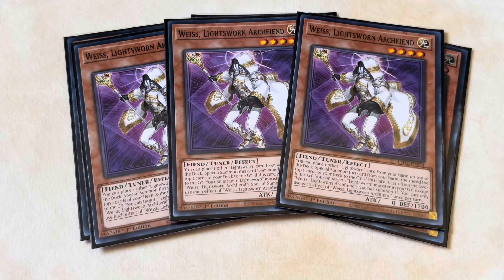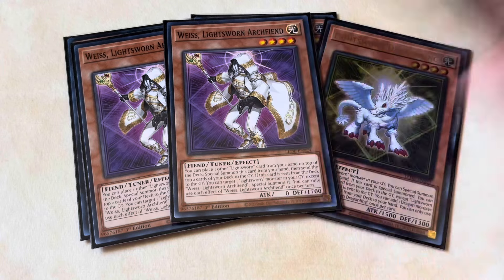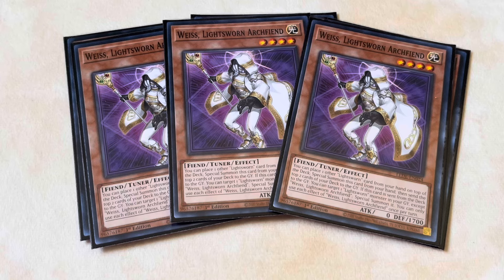To accompany the three Lightsworn Dragon Links, we're playing three Weiss Lightsworn Archfiend — another phenomenal card from Legacy of Destruction. It makes Wolves and Felice no longer bricks by taking those cards, placing any Lightsworn card on top of the deck, special summoning itself, and milling two cards. So you take your Wolf or Felice, put it on top, special summon Weiss, mill the Wolf or Felice plus one additional card — hopefully a Tier Limit or another Lightsworn. When Weiss is sent to the graveyard from deck it can target and special summon another Lightsworn monster, so if you mill Weiss and Dragon Link simultaneously, Weiss revives Dragon Link, which then triggers its mill effect.